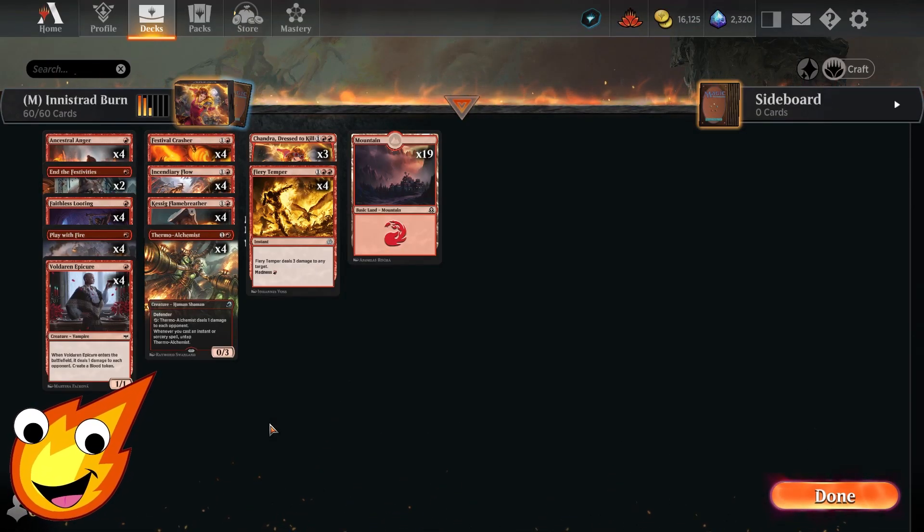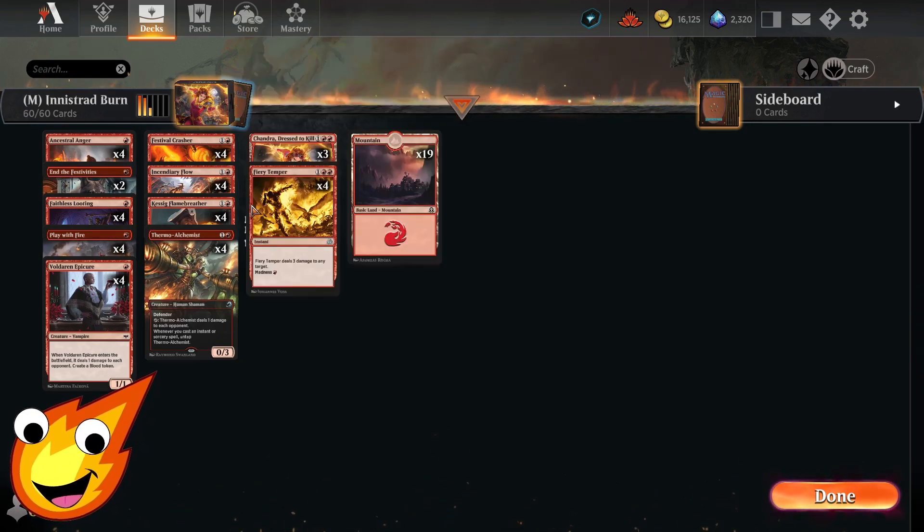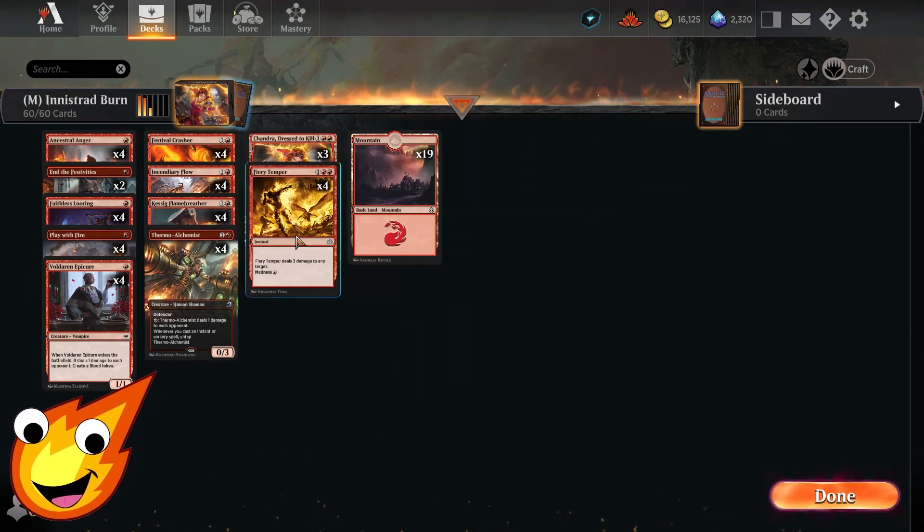Our Innistrad Burn deck is trying to do one of two things: either do a massive swing for a one-hit KO with something like Festival Crasher, or do some pinging with Keswick Flame Breather and Thermal Alchemist alongside a bunch of burn spells thrown at their face.